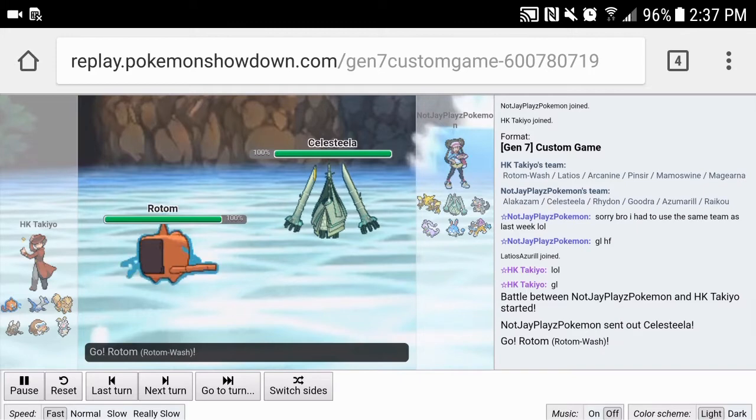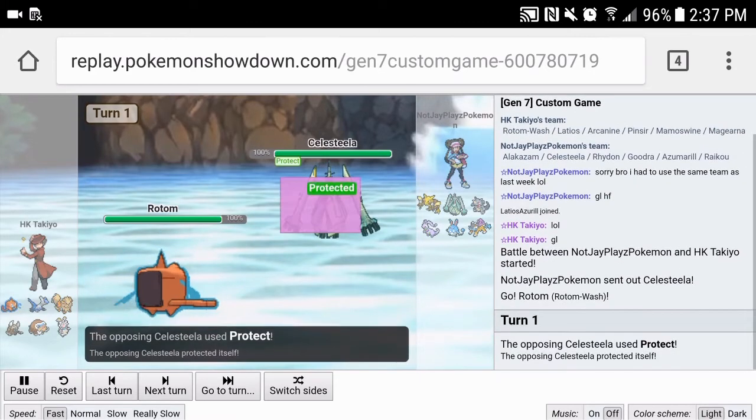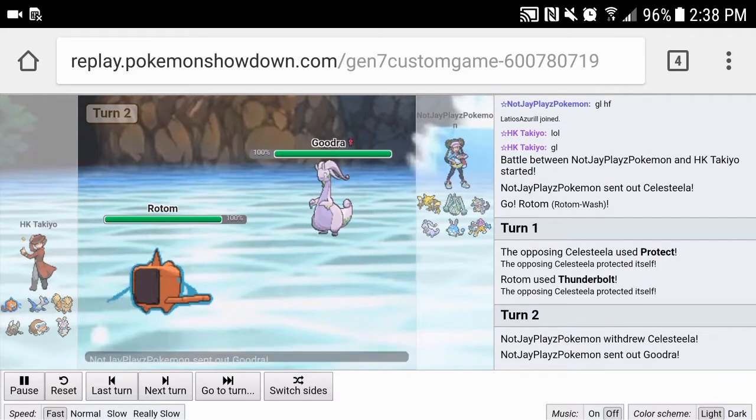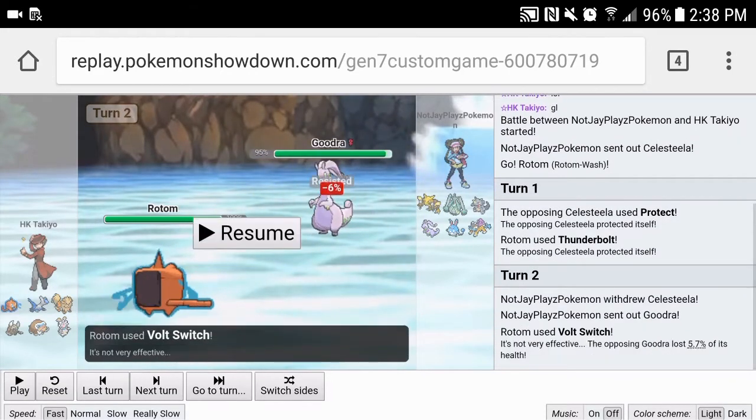We're going to lead with Rotom because I felt that was the best lead. He leads Celesteela last week, so we go for Thunderbolt. I kind of expected Protect — and damn it, sorry. We're going to talk about my opponent's team: he brought Alakazam, which is annoying, Celesteela, Raidon, Gujarat, Azumarill, and Raikou. I think he brought this team last week against Opie Jellicent, but I don't remember his sets so it's not like I have an advantage. We're just going to play it out.